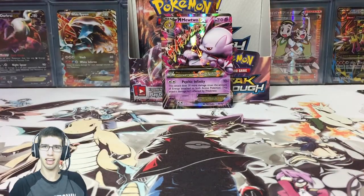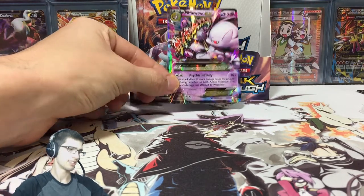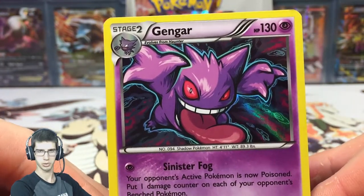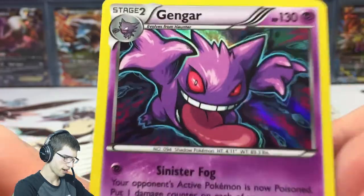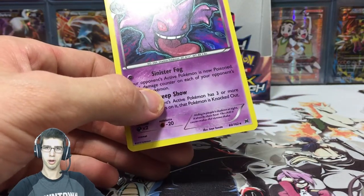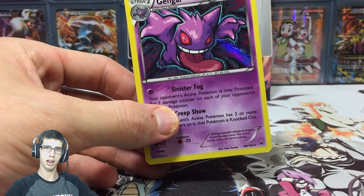If you enjoyed this part, be sure to hit that like button down below. Let me know in the comments what you guys think of Mega Mewtwo Y — it'll get enough love. What do you think of this Gengar art? I reckon it's pretty sweet — it looks different and the background is just unique. Subscribe if you're new to my channel or if you just enjoy my content in general. I'll see you guys in part number 4 — peace.